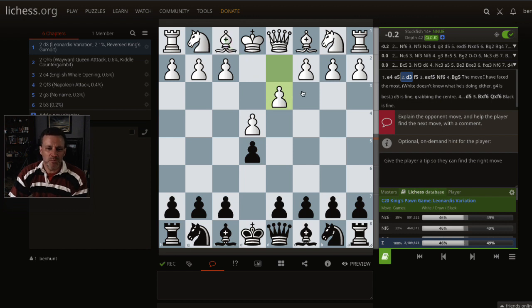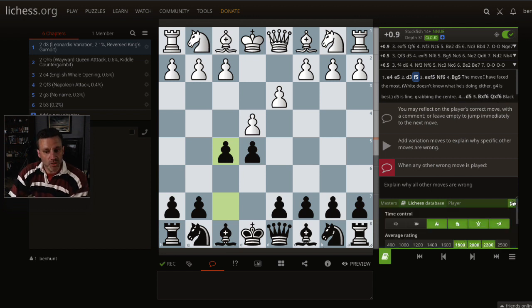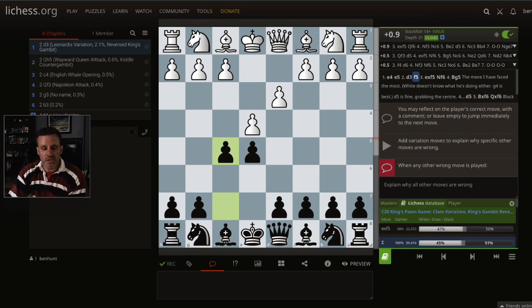Now d3 looks a bit weird because white is blocking in his bishop already. This is the Leonardis variation. What I've generally played against this is pawn to f5, and f5 does absolutely fine. This is now called the reversed King's Gambit, because we've played the King's Pawn and the King's Bishop's Pawn — like a King's Gambit declined kind of line, but it's white to play. I've got this set to 1800, 2000, 2200 — strong intermediate level — and we're just going to look at the most common moves, just wanting to know how not to lose quickly out of the opening.